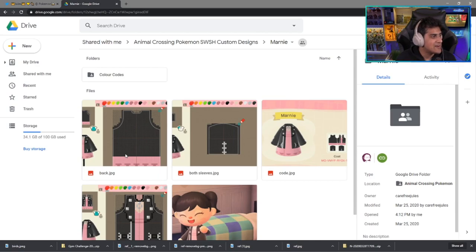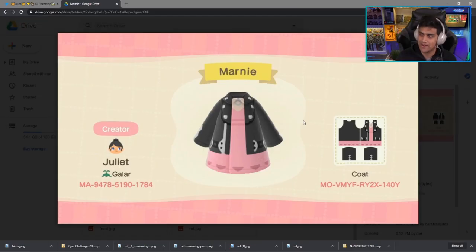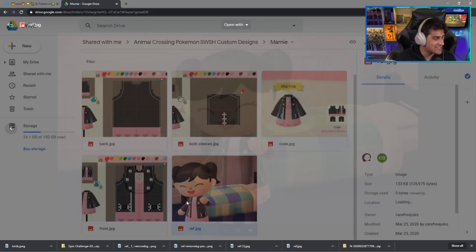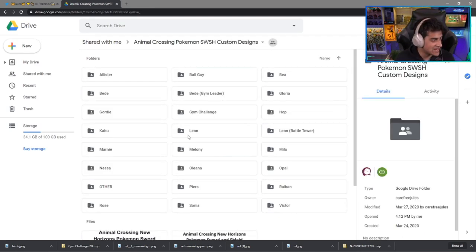Next up is Marnie, also a very big favorite — the fan-favorite from Team Yell. Here's the coat that you want to check out, and this is what it looks like. It looks really cool, and I'd say this is a really well-done, very good design.